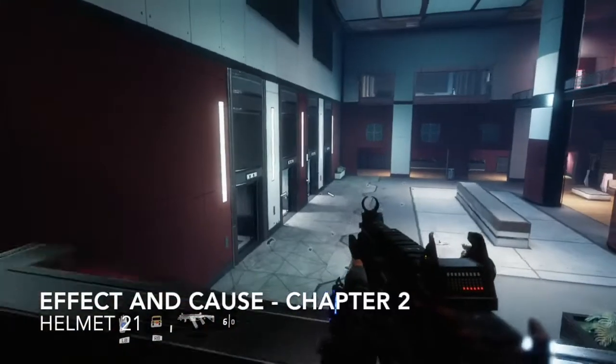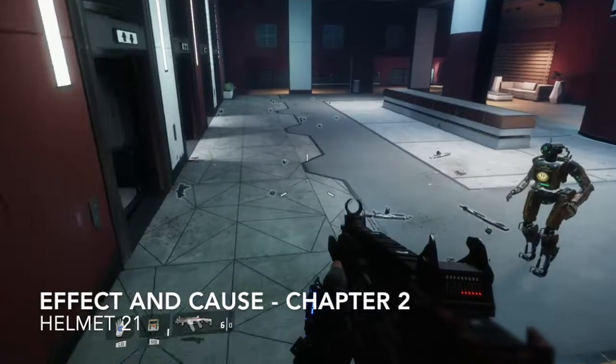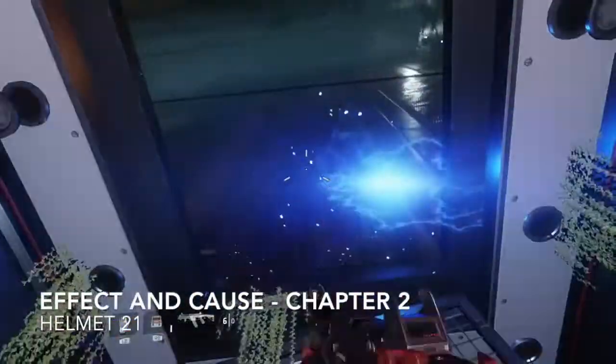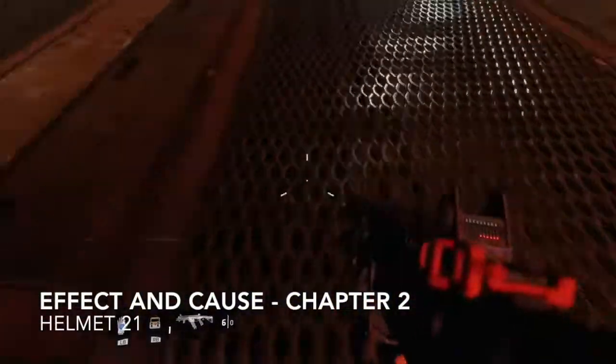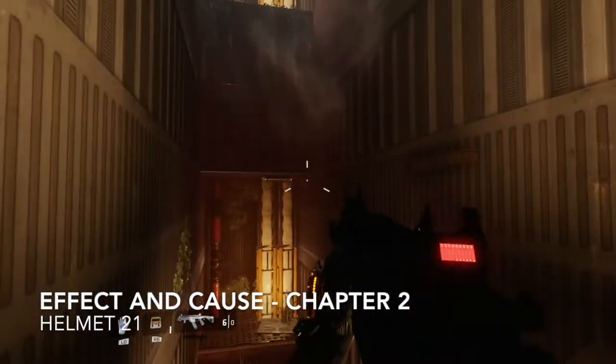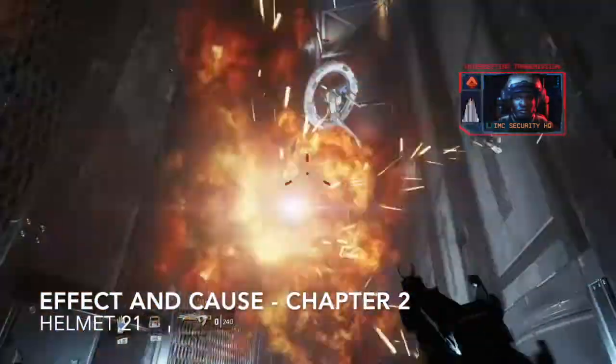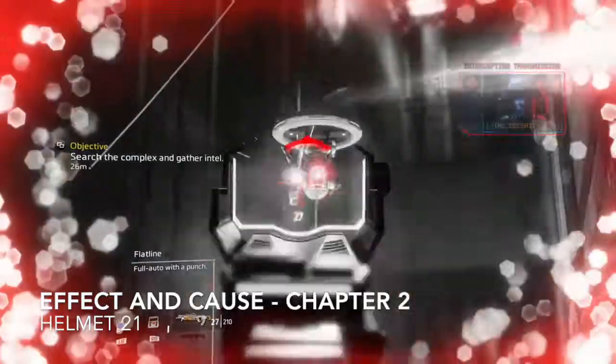We're going to come to this room and fight lots of enemies — we've already disposed of everyone to make it nice and easy for you. Switch timelines and enter the elevator shaft, switch timelines again and you'll be able to see the helmet right up top there. After we dispose of these drones, we're going to go and grab that one.